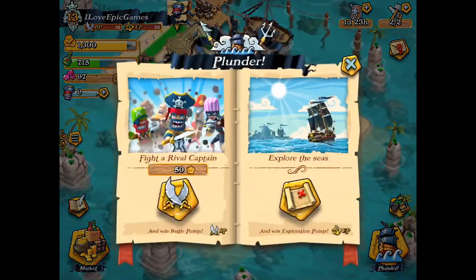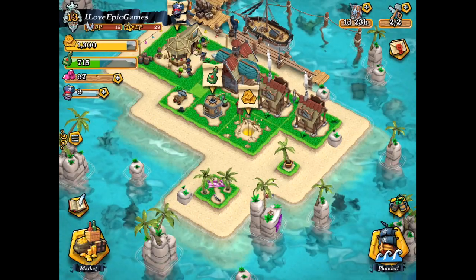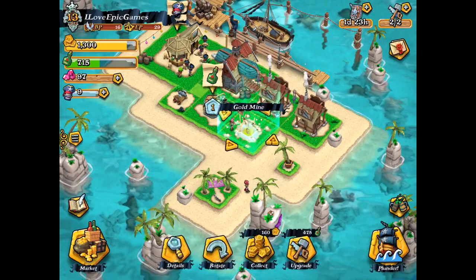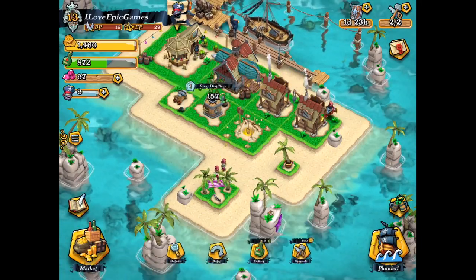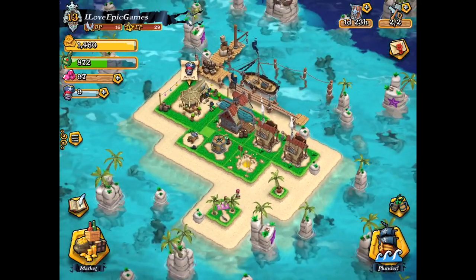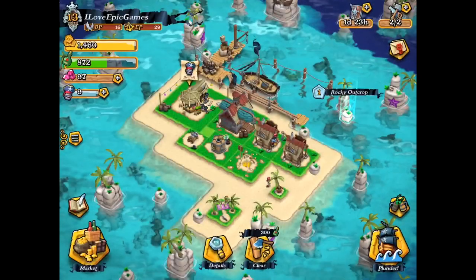I need a guild hall to join the guild. And here's a plunder menu — you can basically go for single player missions or multiplayer missions. There's my gold mine, I can collect. Here's my tavern, let's go and recruit.